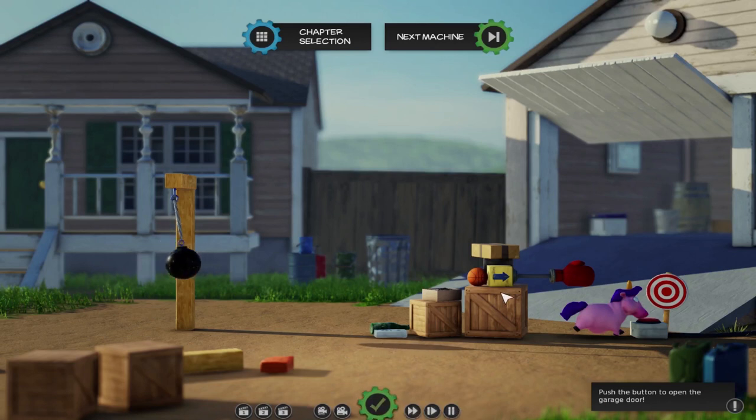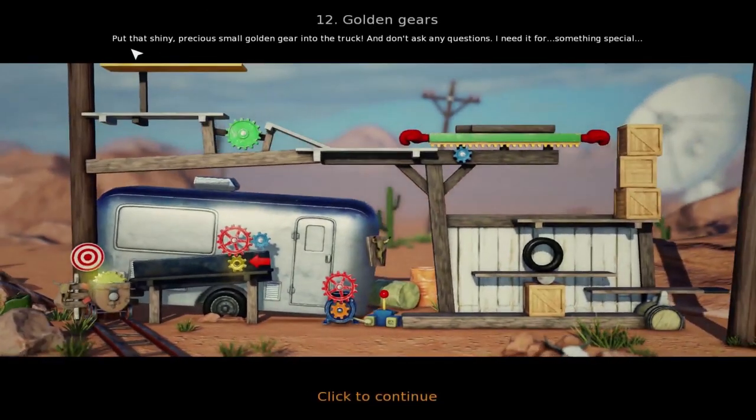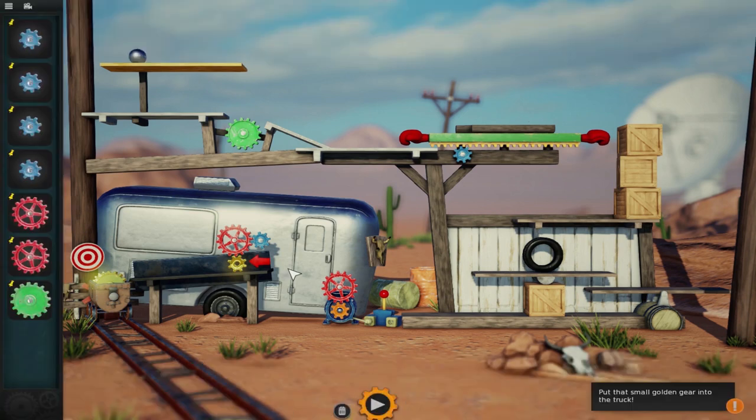Okay, push the button. Chapter select. Next machine. Alright! Let's see what that is. Floating! Twelve! Okay, let's see. Put that shiny precious small golden gear into the truck. And don't ask any questions - I need it for something special. Well, this looks kinda tough.